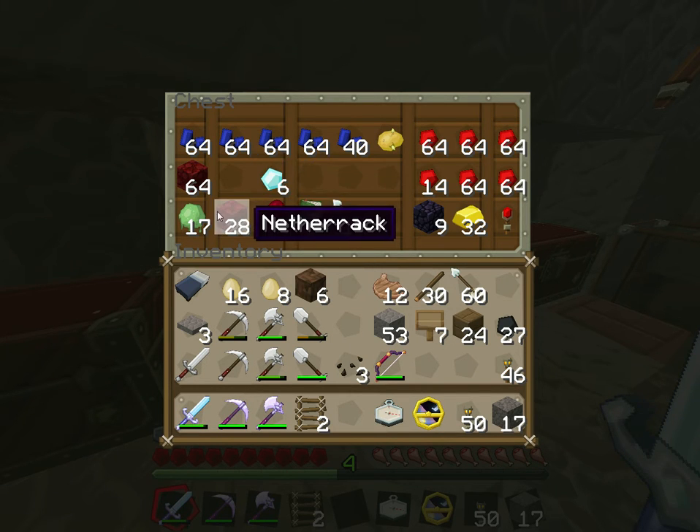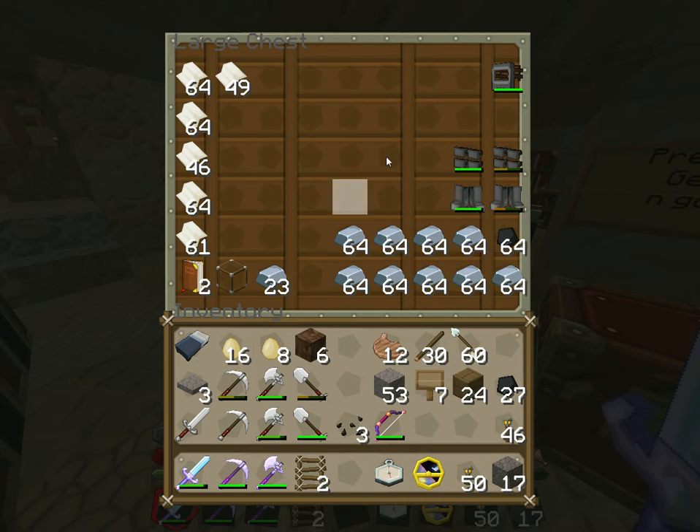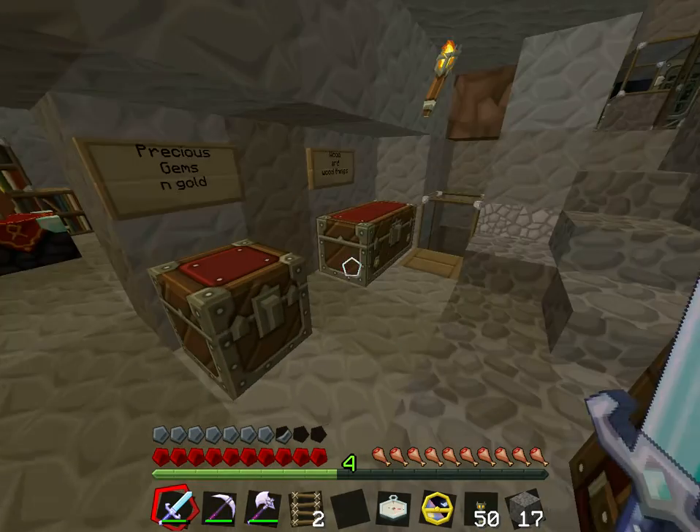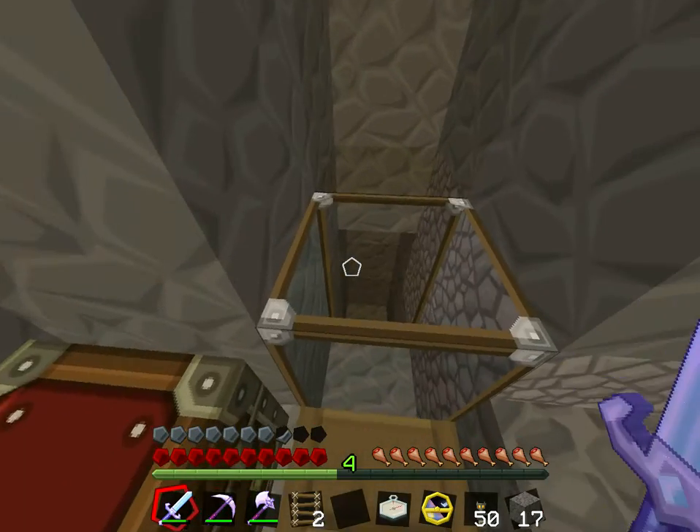A few diamonds. We've been to the nether. We have a fair amount of paper and iron. There's also a garbage chute.